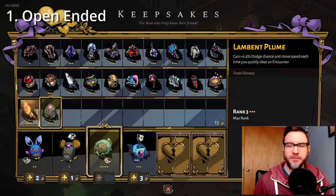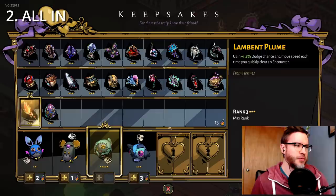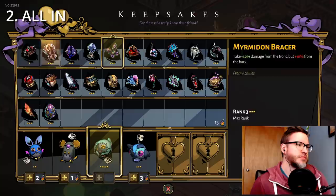Then we have the all-in run. The all-in run is where you choose either the Pierced Butterfly or the Lambent Plume. These two give you bonuses for rooms that you either clear very quickly with the Plume, or take no damage in with the Butterfly. They just keep stacking higher and higher, and hopefully you get a very high percentage by the end, giving you a really strong bonus.